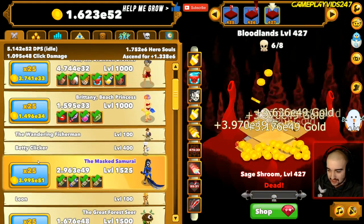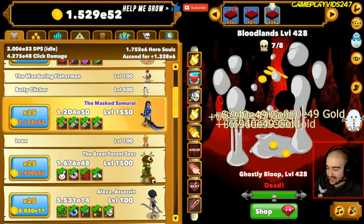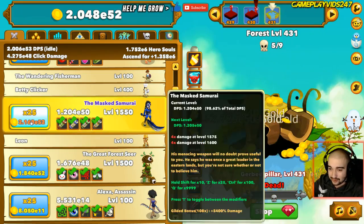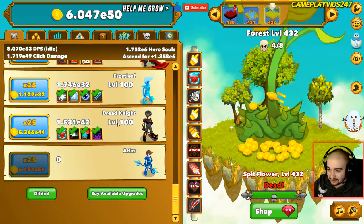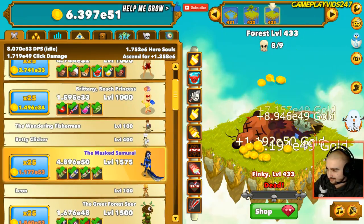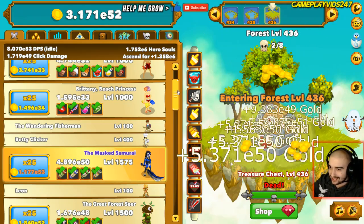We'll level up Masked Samurai some more. I think we won't worry about the Great Forest Seer anymore - we'll just continue to level up the Masked Samurai. Masked Samurai should deliver that really extra amount of damage that we'll need to progress later on. Hopefully if all goes to plan, I mean we can't level up Atlas just yet, which is quite frustrating. But there's not much you can really do at the moment. Almost at 450 here, guys, which is great to see.